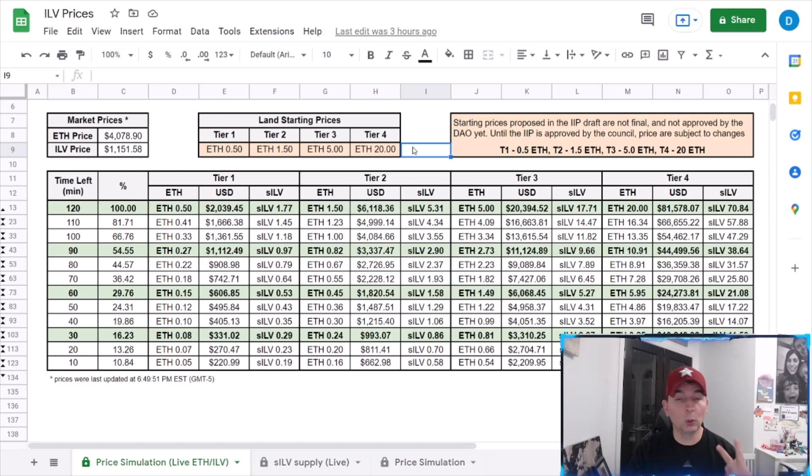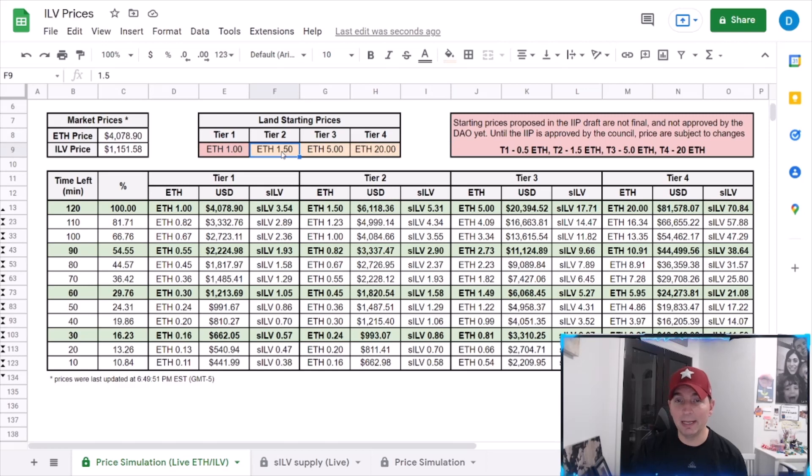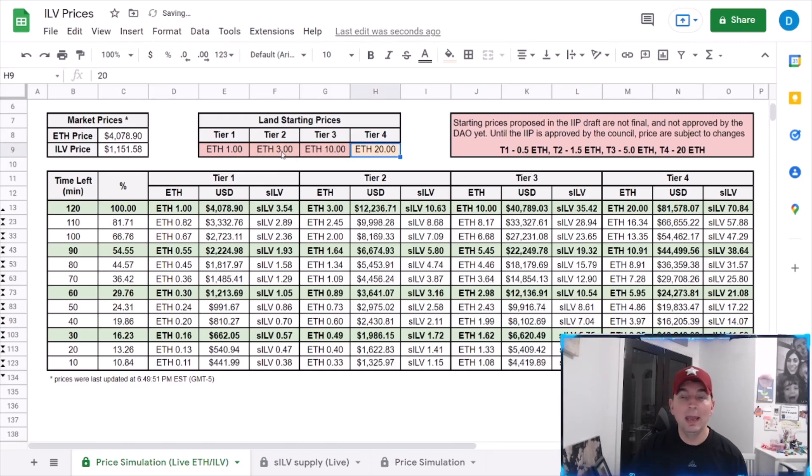Right now, looking at the current prices, we're thinking about 2x — so theoretically tier 1 goes from 0.5 to one Ethereum. That does change quite a bit when it comes to value. The big thing to remember is because of that 82%, there are going to be 12,000 tier 1 plots. If we bump this to one Ethereum, our 82% goes down over 10% just from moving that — it moves the needle significantly because you're doubling the price on Ethereum.